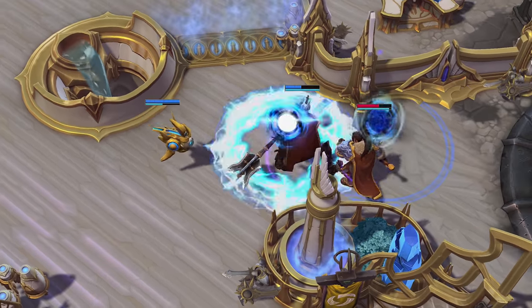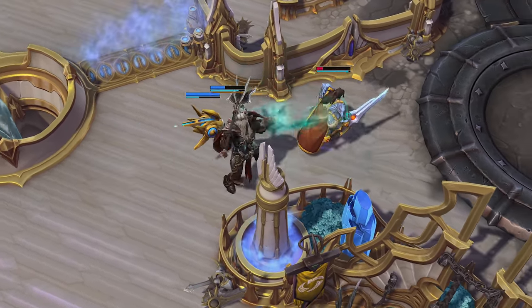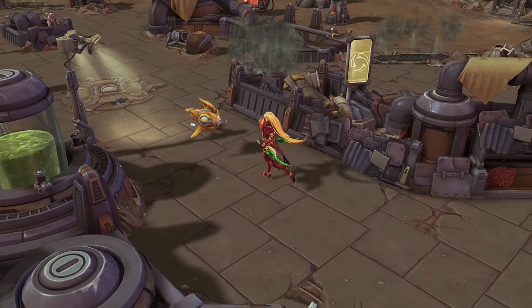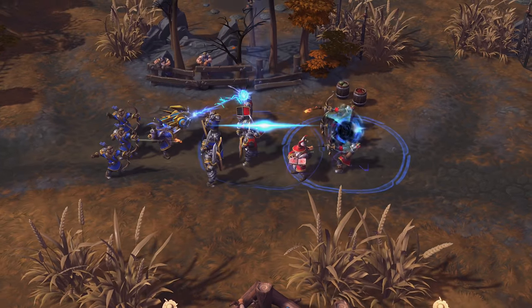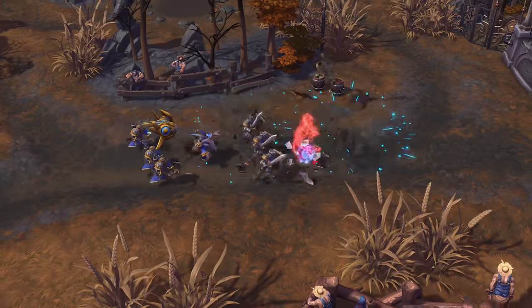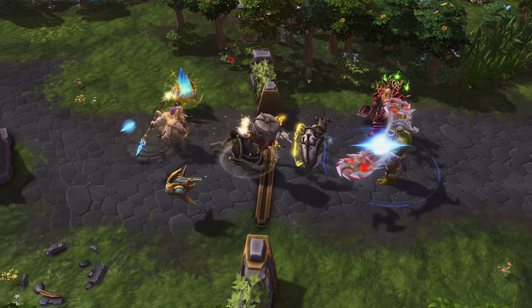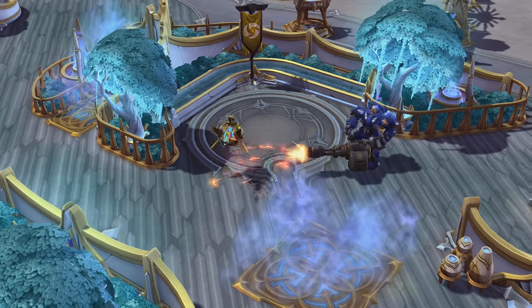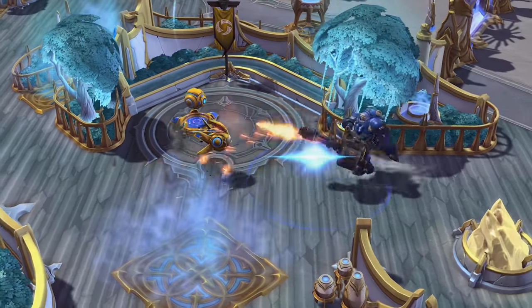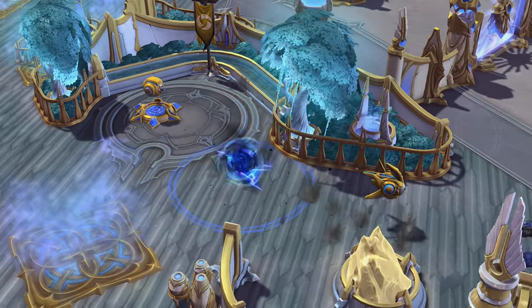Detonating Warp Rifts with Disruption Pulse deals high amounts of burst damage. Disruption Pulse's projectile doesn't stop when it hits a Warp Rift, and it can trigger multiple explosions in a single cast. Stacking Warp Rifts on the enemy team and detonating them all at once can be devastating. Warp Rifts have a short delay before activation, giving the enemy a brief window to escape.